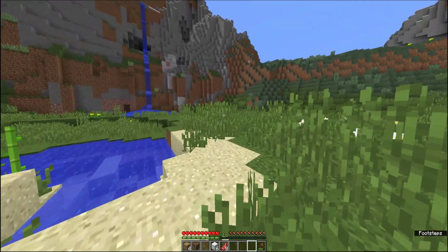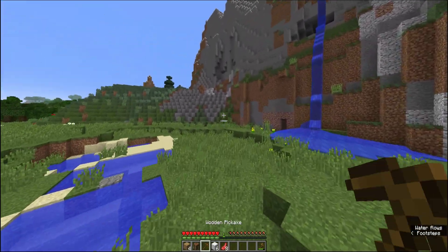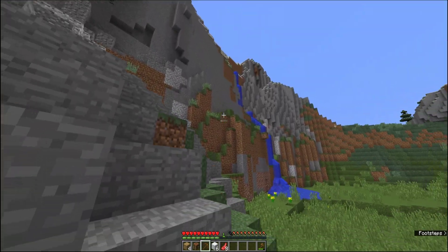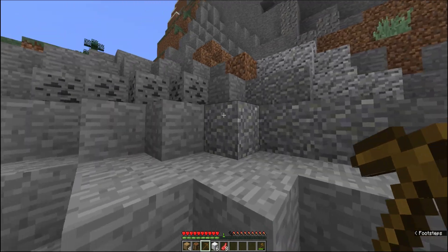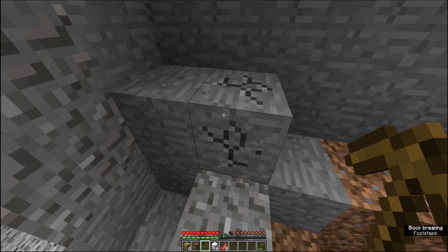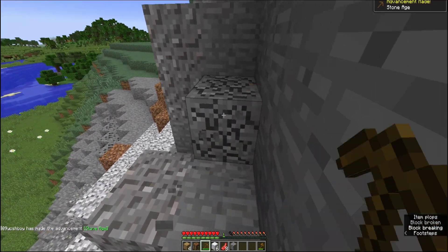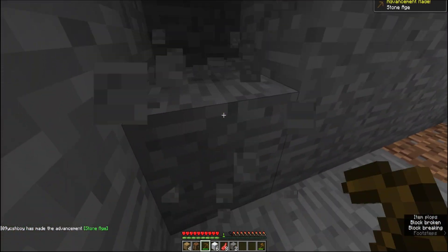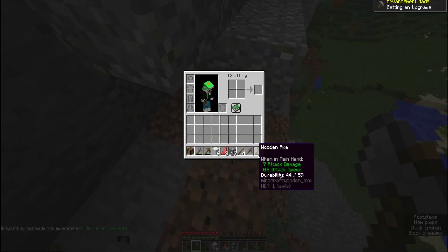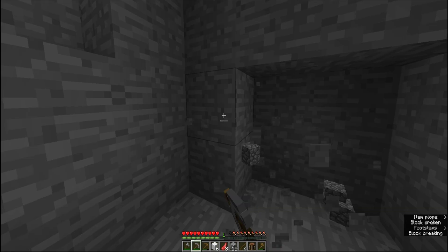Ich weiß noch nicht genau wo ich meine Base bauen soll. Da wäre eine Höhle, aber ich will kein Haus in der Höhle, sondern selbst gegraben. Ich mache mal kurz Stein-Tools: eine Stein-Spitzhacke und eine Axt. Ein Schwert brauche ich erstmal noch nicht.